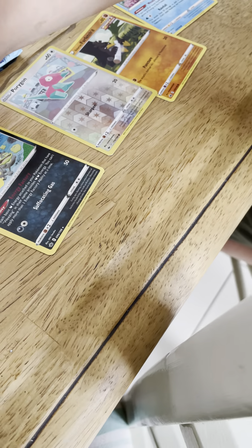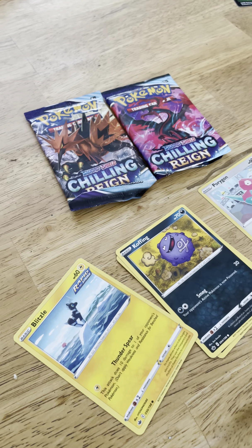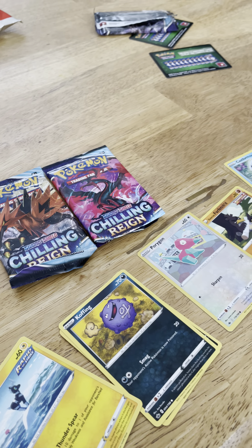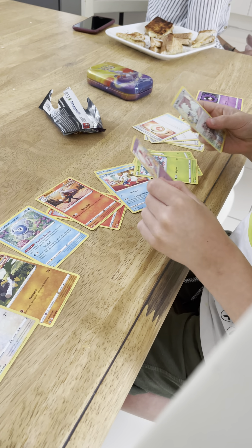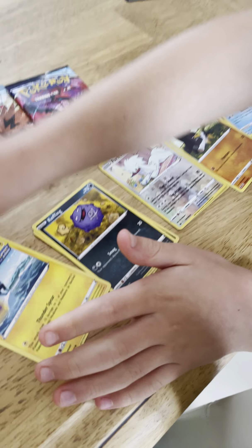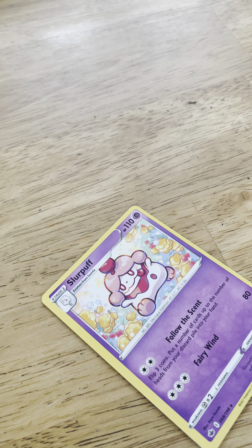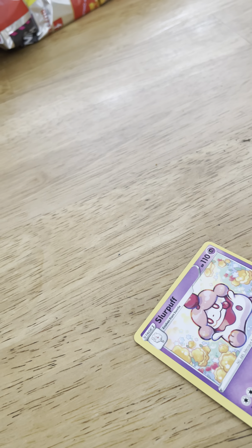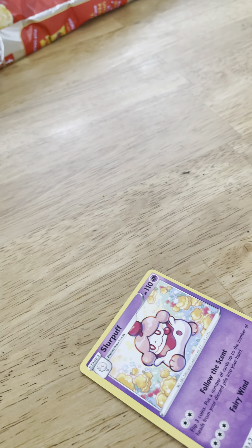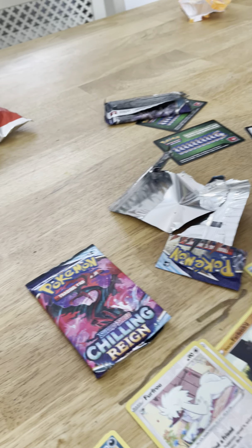Bellsprout, Koffing, Koffing. And then a Slowbro, a Holo Follower, and a Slope Slipper. That's a nice card though. Okay, we're gonna put that over there. So now it's your turn. I'll open this one. Okay, let me just open this one. Oh, I got another grass upgrade.